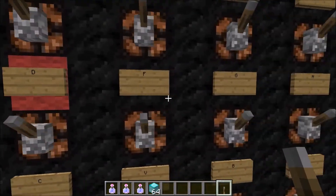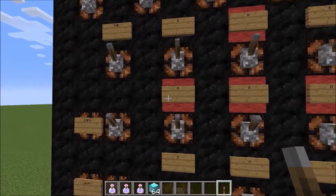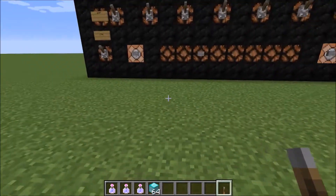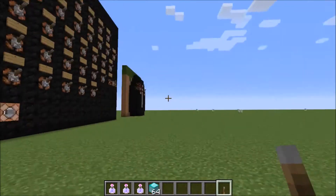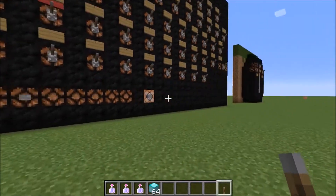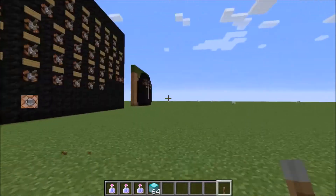D makes you go to the side, A makes you go to the other side, and S makes you go backwards — the same applies when you're running. When you turn the mouse, it's gonna put you in whatever direction you're facing, so you can just run while hitting the side buttons.